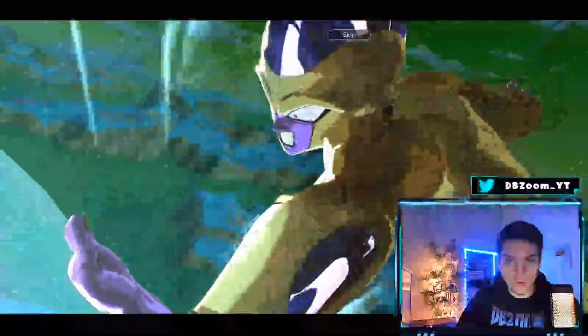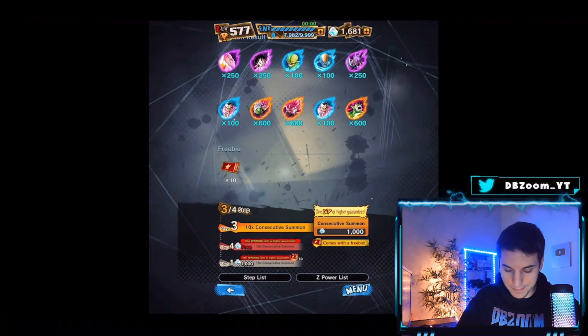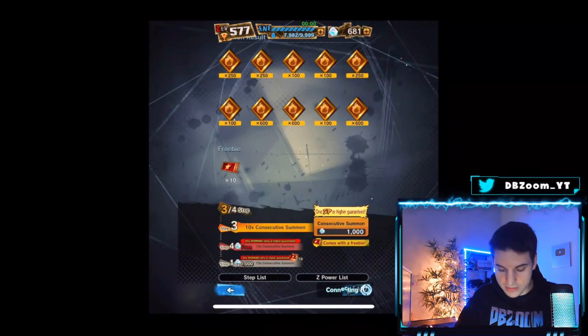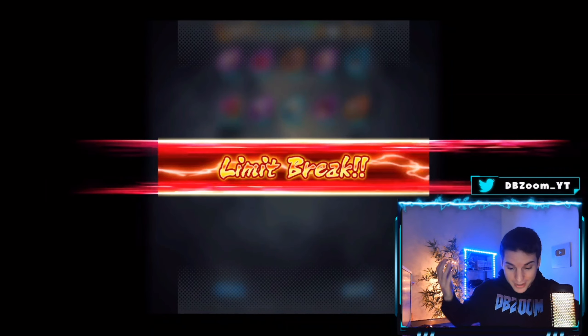This video wouldn't have dragged on so long if it weren't for these summon animations in landscape mode — I'm trying to capture something cool in landscape with a variety of summons. Down to the wire — this is literally down to the wire. We still pulled one copy but let's get this free one. 27,000 crystals for one copy — I'm not gonna complain because I know people that didn't get anything.